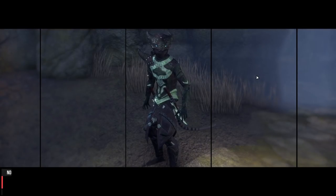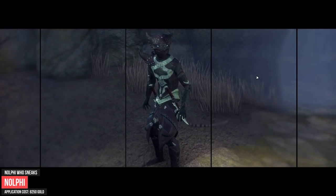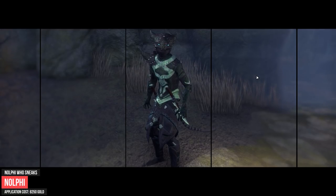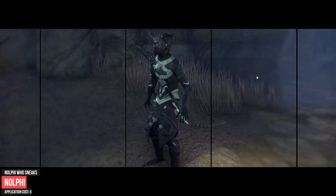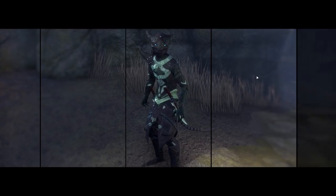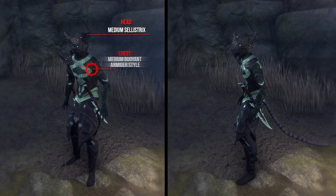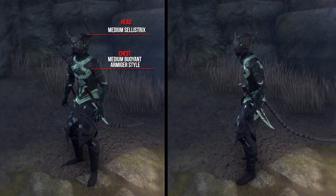The following outfit is created by Nolfi. He wanted to create a sneaky, slippery snake look, which is why he used Celestrix together with the Bullion Armature style. The glowing little eyes with the snake skin work nicely and give that creepy feeling. As styles he uses for the chest the Medium Bullion Armature style and the hands the Medium Thief Skid style.